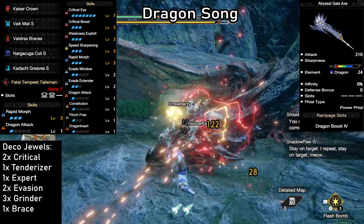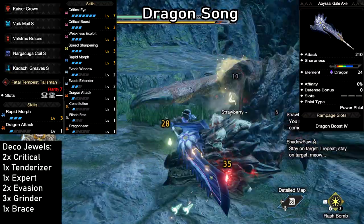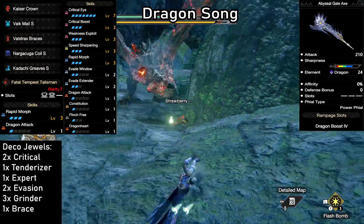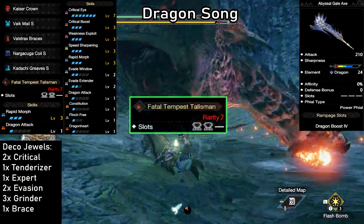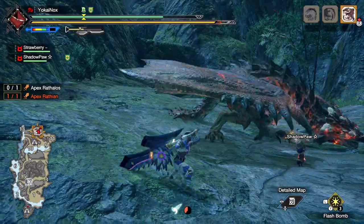For example, you could push this to full Dragon Attack level 5 if you wanted to. Which brings us to our Talisman — I have quite a convenient one here, but just like previously, you don't need a similar Talisman to make this build. The two Evasion decorations in this build give us a lot of room to adjust, meaning any Talisman with only two level 2 slots will get you all the essential skills. And the weapon design here is phenomenal again.